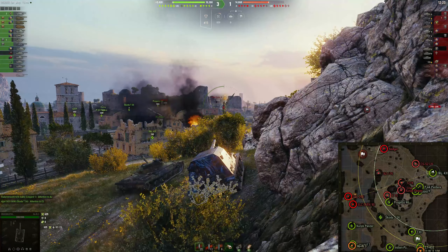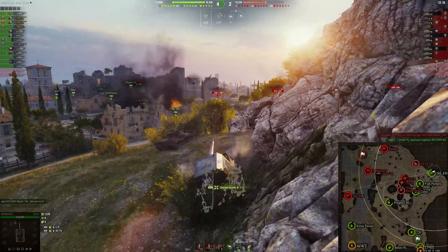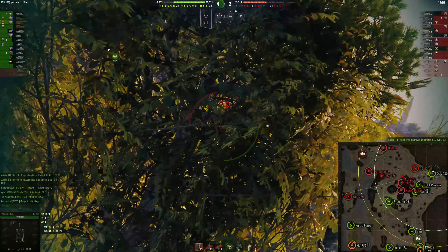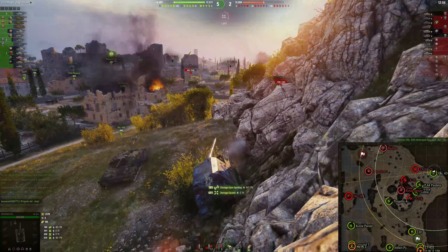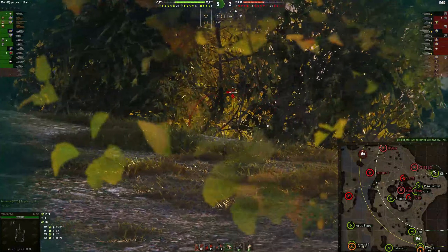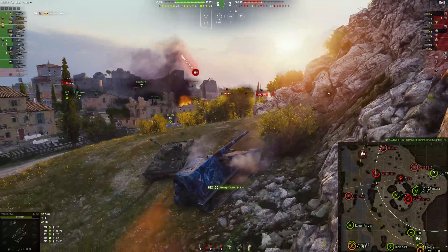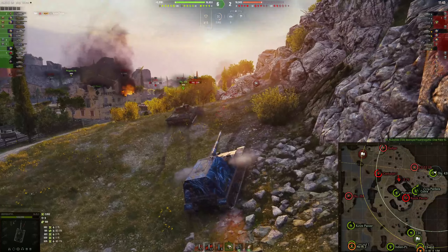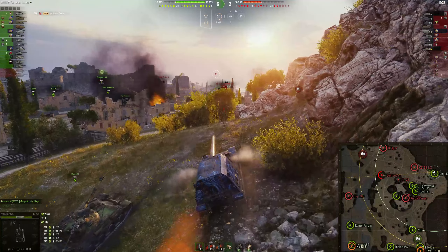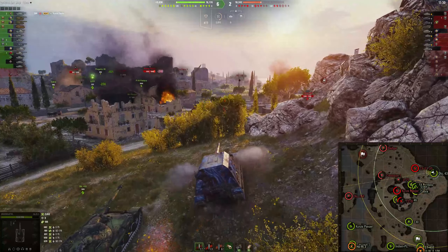The Mines map generally tends to favor the north spawn. When you start in the north, nine times out of ten you go on to win the game, because the south is a lot more open and if the enemy gets into the middle from the outset it's pretty much game over — they've got a freebie with viewing range, spotting everything around the southern part of the map. Wargaming could certainly do with revamping this. They were talking about making it so the north spawn could get up into the middle without going through that dangerous killing zone, but they haven't done that yet.